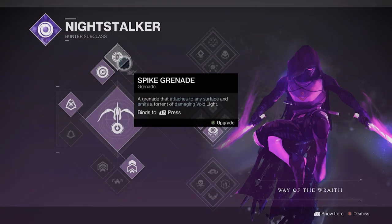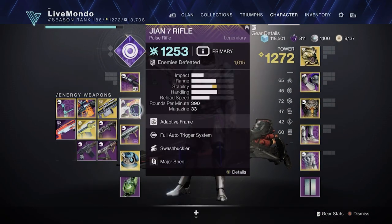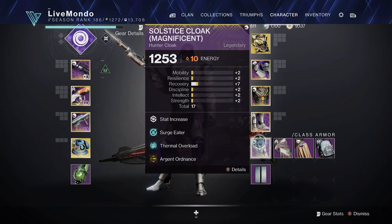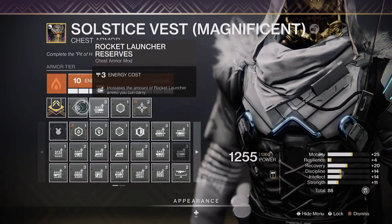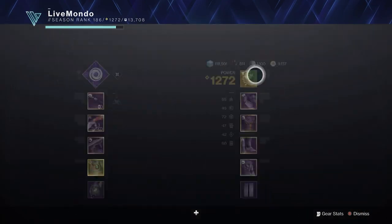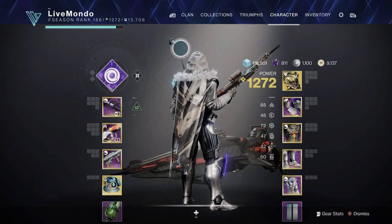Using Night Stalker middle tree, the great thing about it is obviously it's a roaming super so we can use it to take down ads, but also if you're crouched and get a headshot you go invisible. Usual suspects: Night Watch Yan-7 rifle for unstoppable, anti-barrier, and overload. Bad Omens with boss spec. We're using Argent Ordnance — that's very important. I'm using Supercharged, which allows us to have more charge stacks, and Stack on Stack to get more stacks every time we get one. Shield Break Charge means every time I break a shield I become charged.